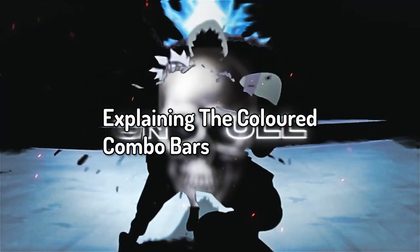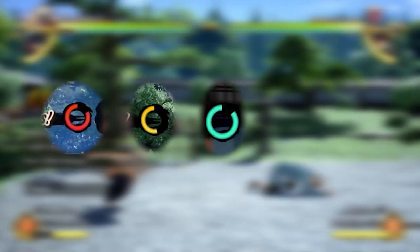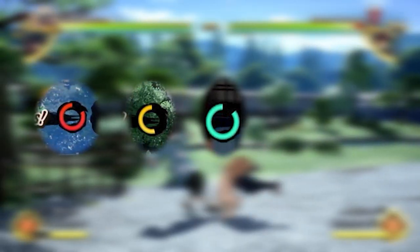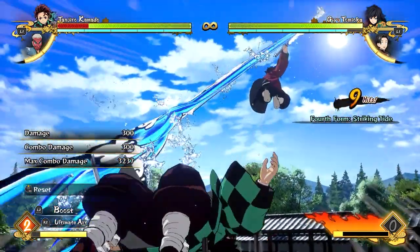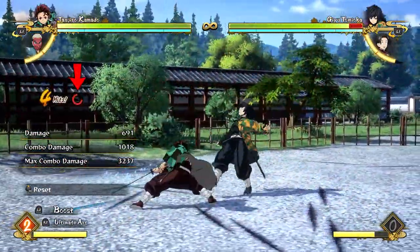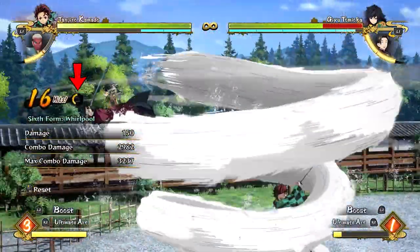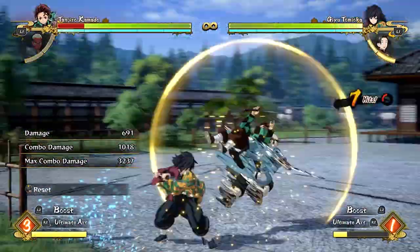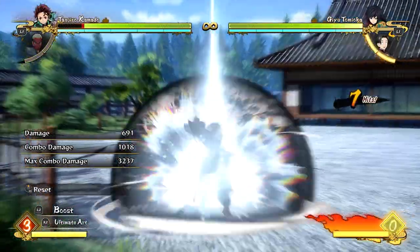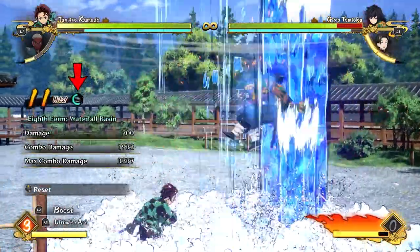Combo limiters are like circular bars that come in red, yellow, and blue depending on how you start your combo. These bars tell you exactly how much time you have to perform a combo before your opponent goes into a hard knockdown. The red bar indicates your combo is going to be short — usually armor attacks manifest the red bar. If you start with a regular attack, you get the normal yellow combo, which is the most common and recommended. And if you time the parry perfectly, you'll have the opportunity to do a blue combo — also known as the long combo.